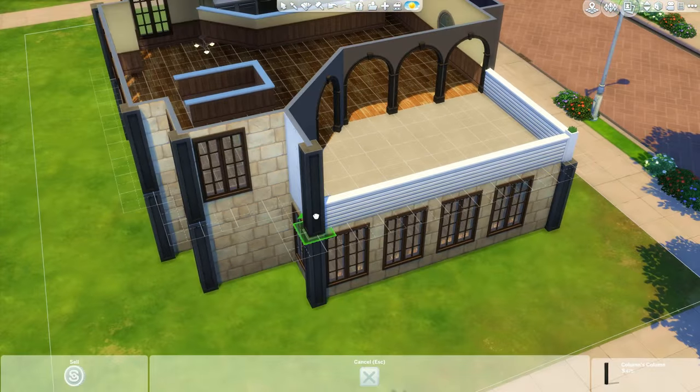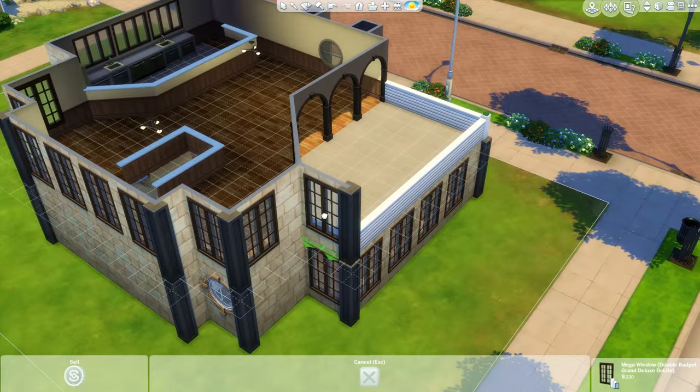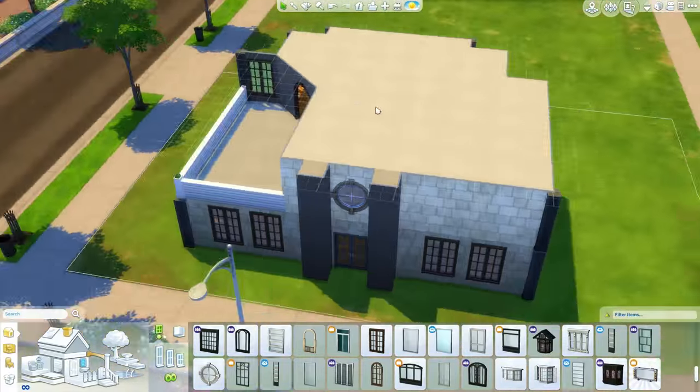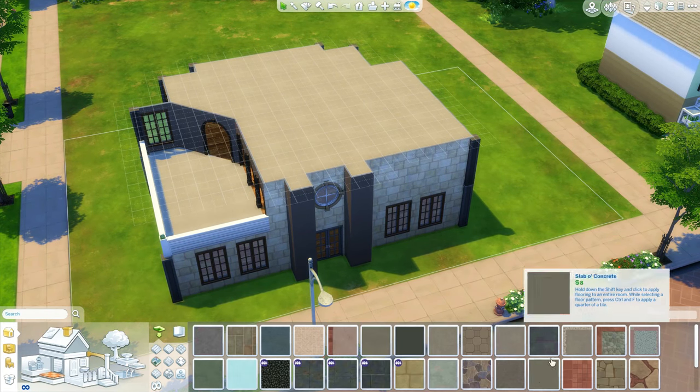I decided to make a little outdoor area the same color just to add a bit more variety, and then I added another window just to let more light in — although it's an outdoor space so it doesn't make sense whatsoever. I think it was just there for looks more than anything really.